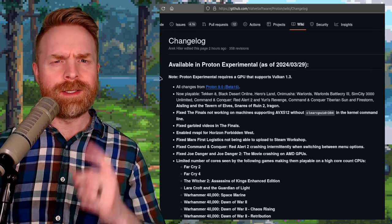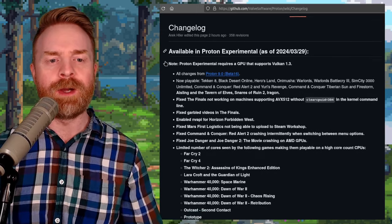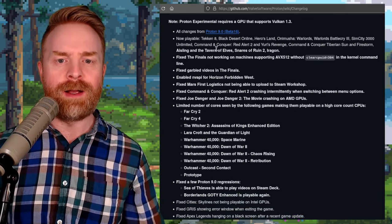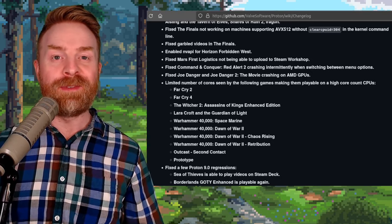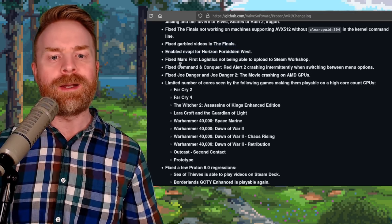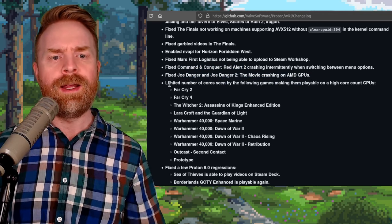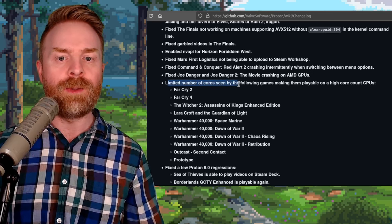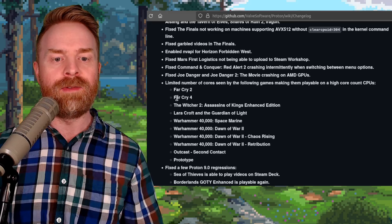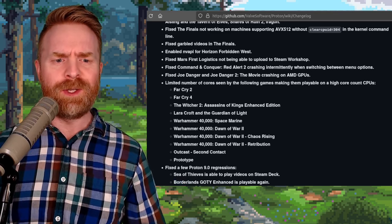Next up, we're talking about gaming on Linux — not specifically the Steam Deck — and Valve has just pushed out a brand new version of Proton Experimental. Now-playable games include Tekken 8, Tavern of Elves, Snares of Ruin 2, and Irrigan. There are also fixes and improvements for The Finals, Horizon Forbidden West, Command & Conquer Red Alert 2, Joe Danger, and Joe Danger 2 on AMD GPUs. They've also limited the number of cores seen by certain games, making them playable on high-core count CPUs — including Far Cry 2 and 4, The Witcher 2, Lara Croft and the Guardian of Light, and a whole bunch of Warhammer games.